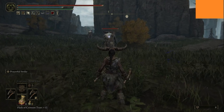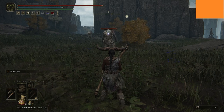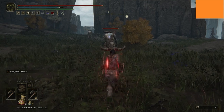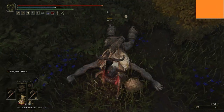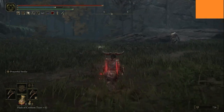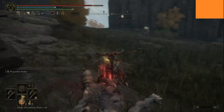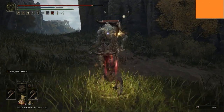One of the things about this build is I can use two hand axes, so I can use two different special abilities. One of them will do a war cry which increases my attack power, and the other one will do a massive holy attack which will actually heal me — which is a wonderful thing. They can also attack with both weapons at the same time.